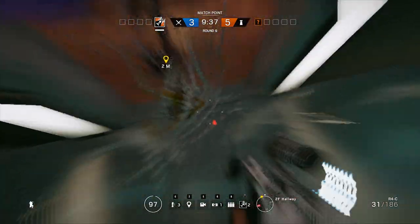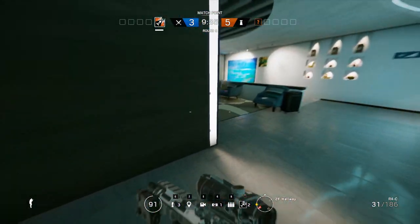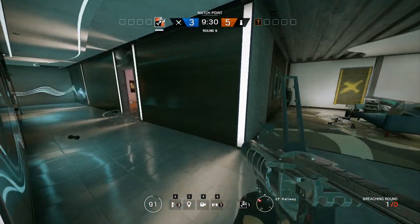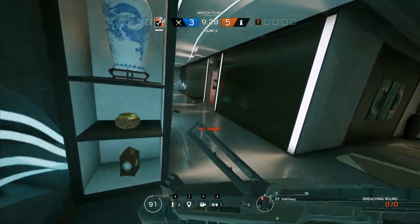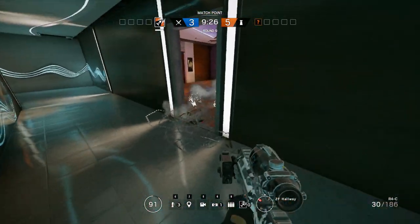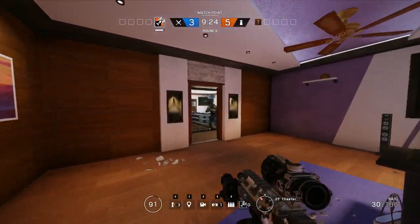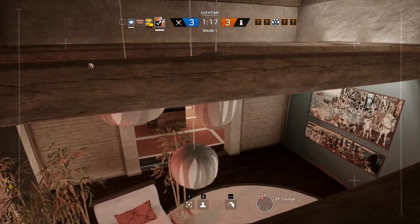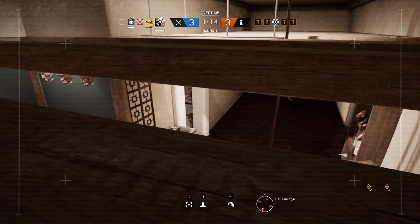The soft counter is Bandit. Bandit doesn't directly counter Ash, but if you shoot your Ash charge at a deployable shield or barbed wire that Bandit has electrified, the Bandit charge will zap the Ash charge away and you won't be able to blow that obstacle up. So try to shoot the Bandit charge first before using your Ash charge.